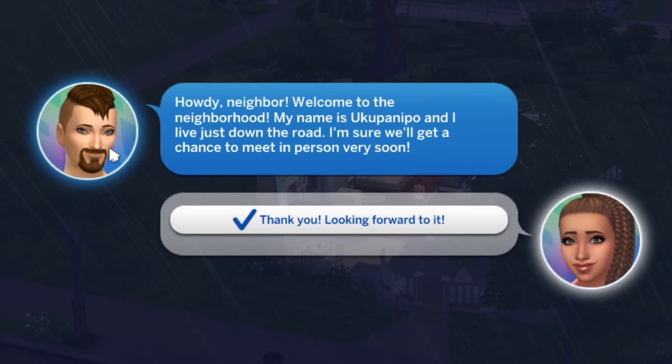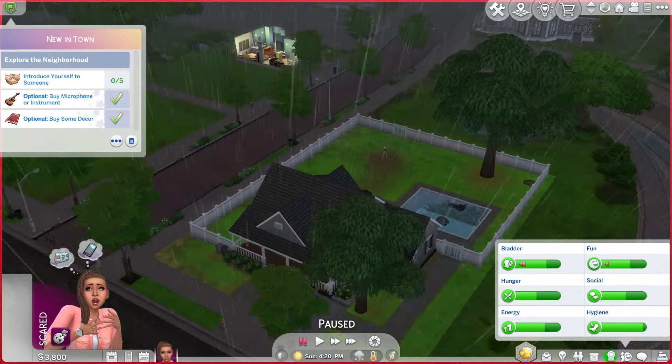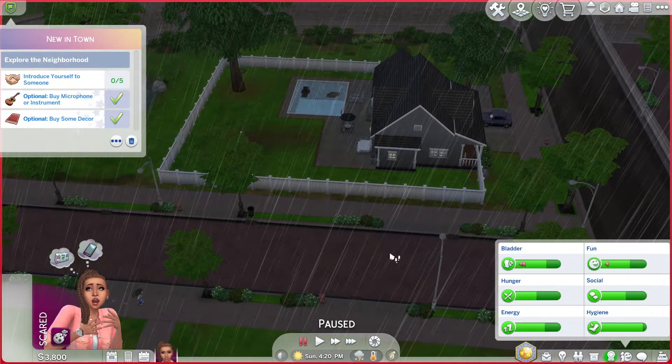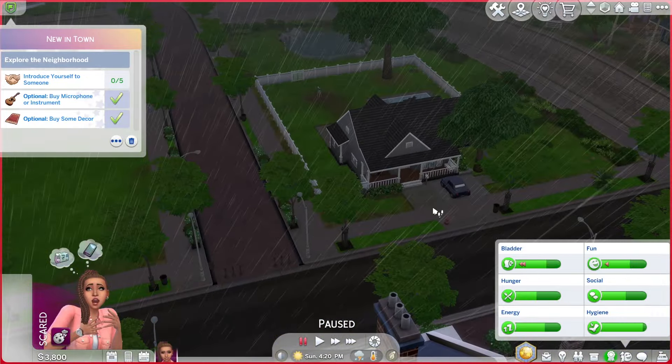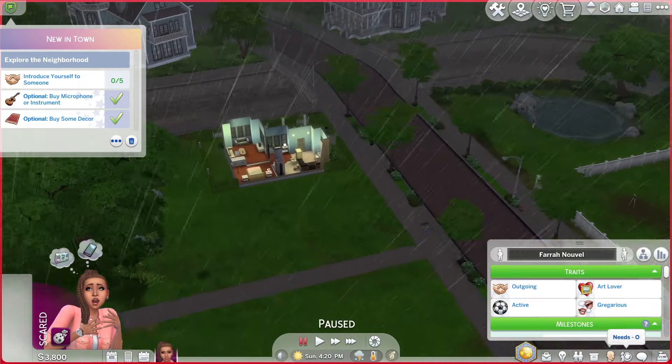He's called up to say: 'Howdy neighbor, welcome to the neighborhood. My name is Yuku Panipo and I live just down the road. I'm sure we'll get a chance to meet in person very soon.' He does live just down the road. I put a fence around it, and basically because I moved in two Sims via inviting him to move in, we got his money — an extra 20,000 Simoleons that I sank into that house.